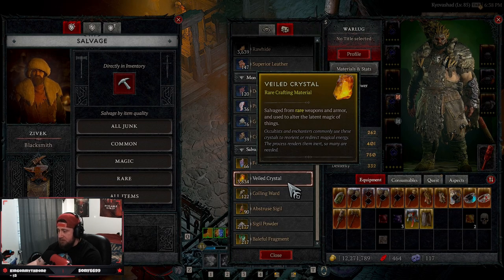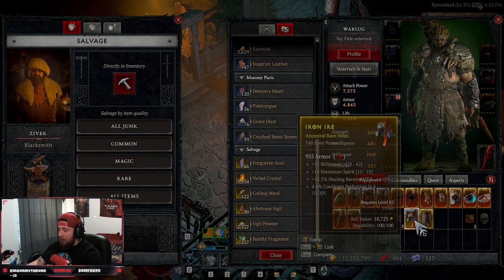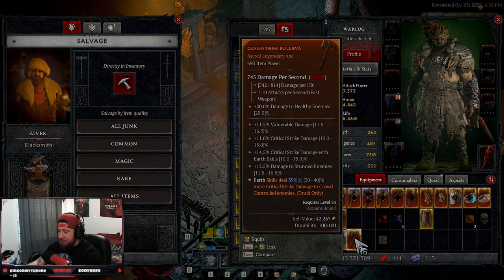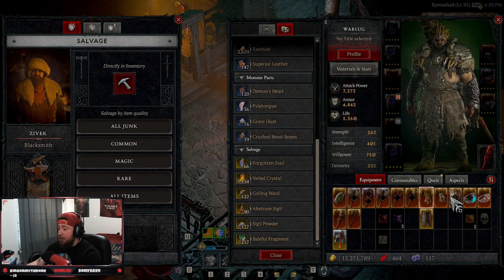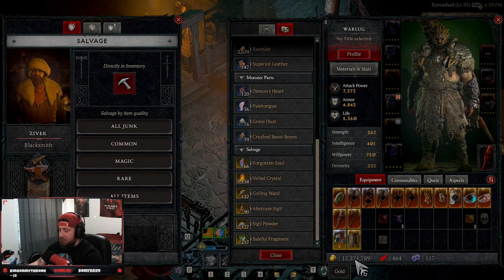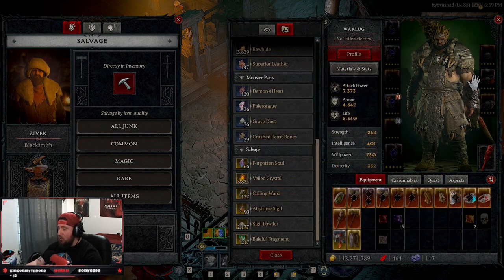When you get to end game and need gold more than resources — like I do at 85-plus — then selling makes sense. But besides that, I'd rather just salvage absolutely everything. Once you're stacked on resources, like if all my veiled crystals were at 3,800, I'd sell absolutely everything. Normal rare items sell for 18,000 gold, and sacred and ancestral items sell for a lot more — this one sells for 86,000 gold — so it adds up quickly if you're doing a lot of farming runs.